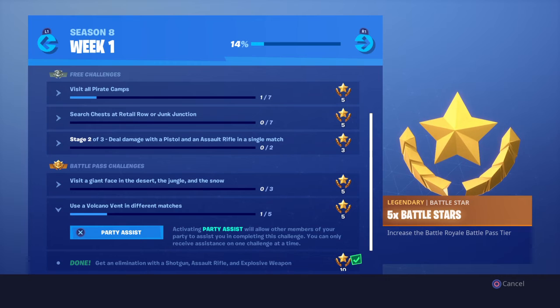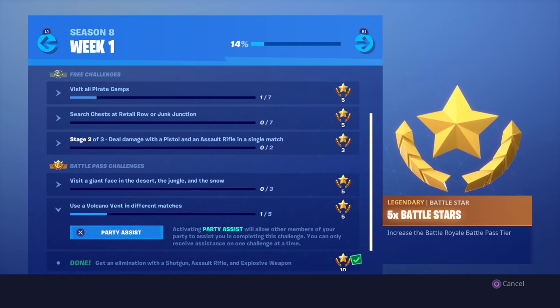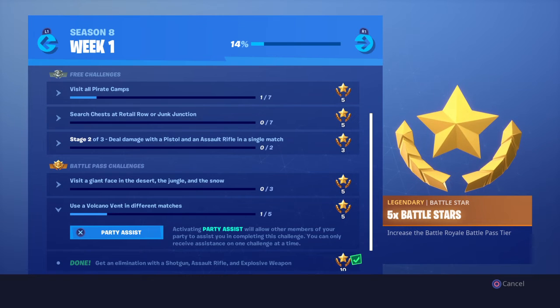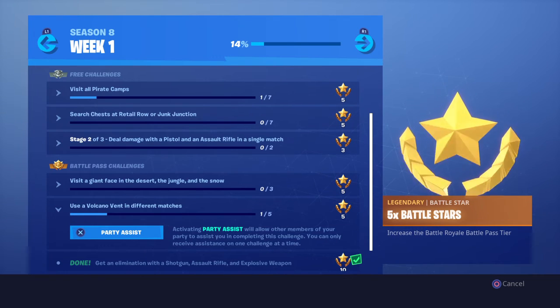You know the airplane challenge — when people kept asking each other to help them with that? And once you finish the challenge, you can't try it again. So this is party assist, the best thing that Fortnite could have added.